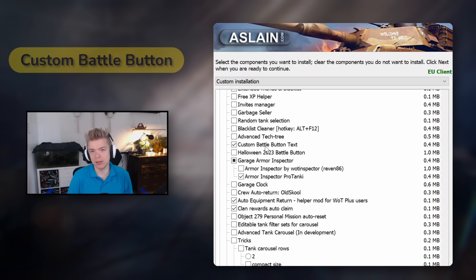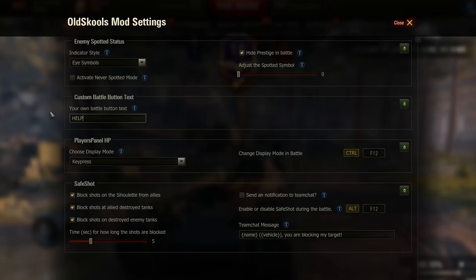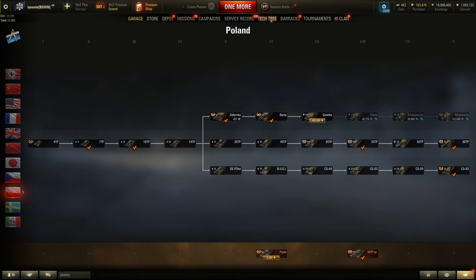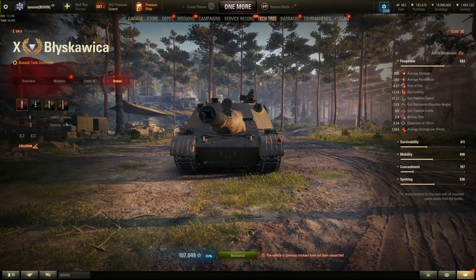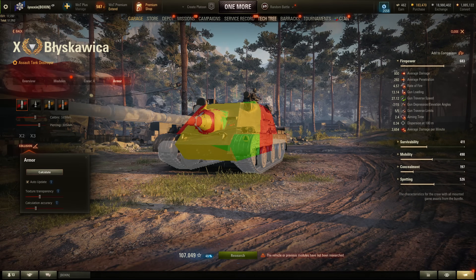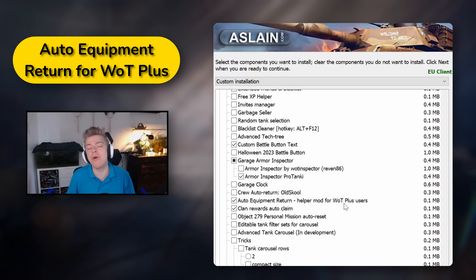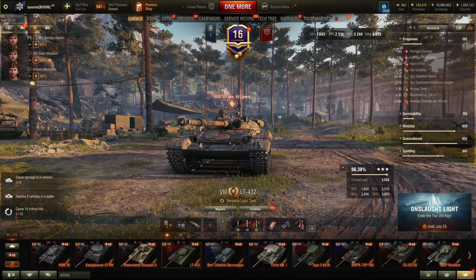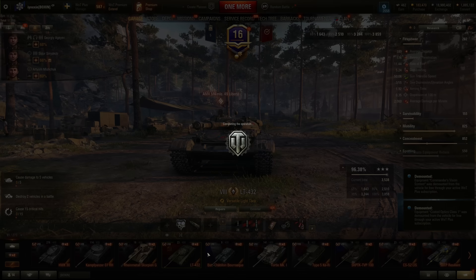Sixteenth is Custom Battle Button — with this mod you can change the label of the button to whatever you like. Seventeenth is Armor Inspector by Protonki, a fast way to check the armor of tanks you have or that are displayed in tech trees. I still think Tank.gg is better for this, but if I want to quickly check my own or enemy armor without leaving the game, I use this. It's an amazing addition to Battle Hits Viewer, as you can check how much armor you had at the spot the enemy penned. Eighteenth is Auto Equipment Return for World of Tanks Plus users. This mod remembers the choices of your equipment on the tank — both loadouts — and automatically puts it back on the tank without you having to find where that equipment is located. It is a huge time saver.